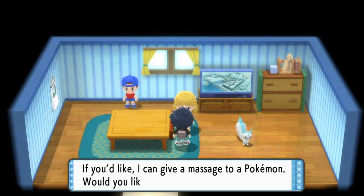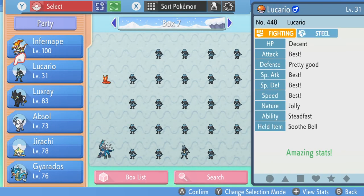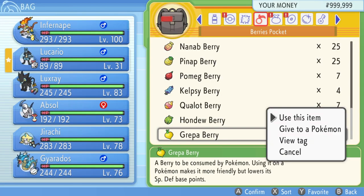All you have to do is speak to this lady here and she can give a massage to a Pokemon that will increase its friendship. You can only do this once per day in real days, so choose wisely.